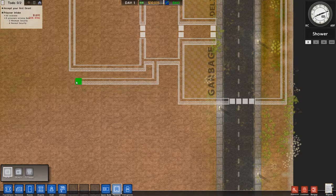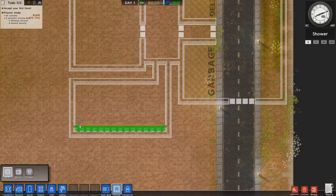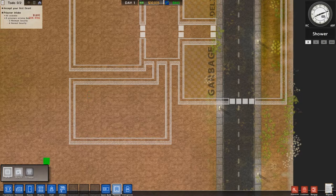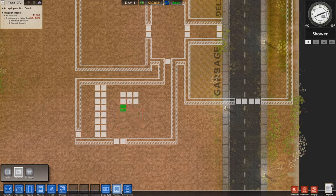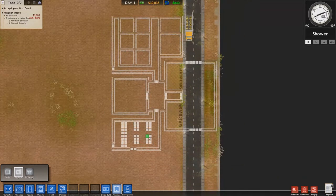That leaves this bit down here clear for visitation, which I always like to put at the start of the prison. So we do something similar and have a little corridor like this, maybe just visitation. The visitation booths are two by two so we can have them like that, then another entrance down here for visitors and a prisoner entrance. I think the tables are about that size so we could have one there, one there, one there, one there - plenty of visitation space. We won't build that until later on.